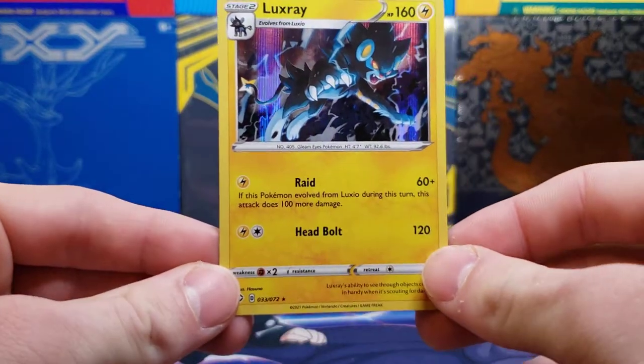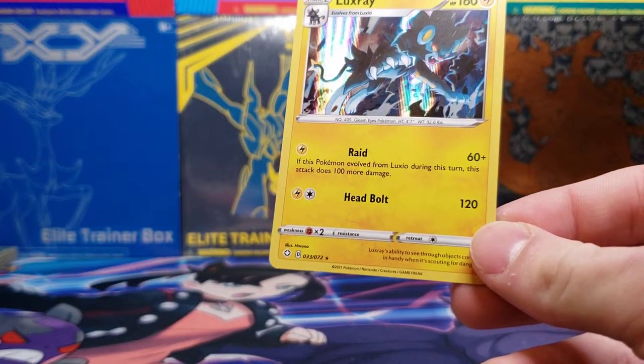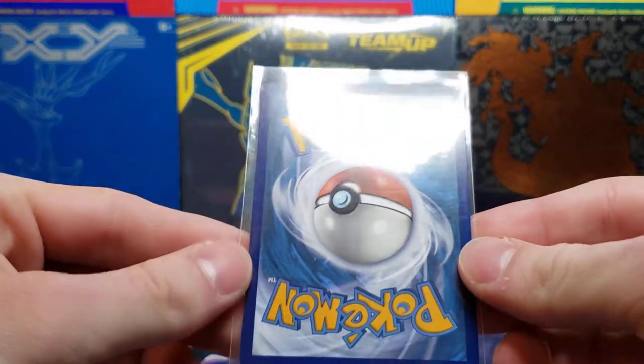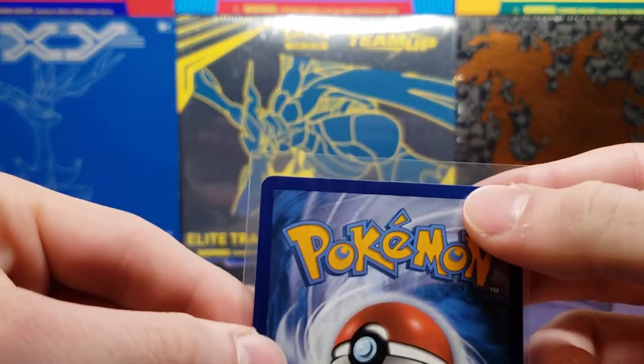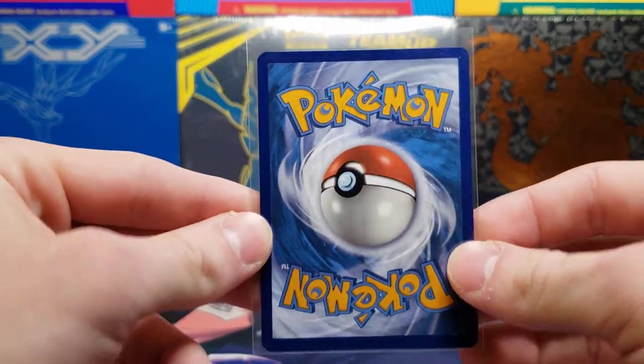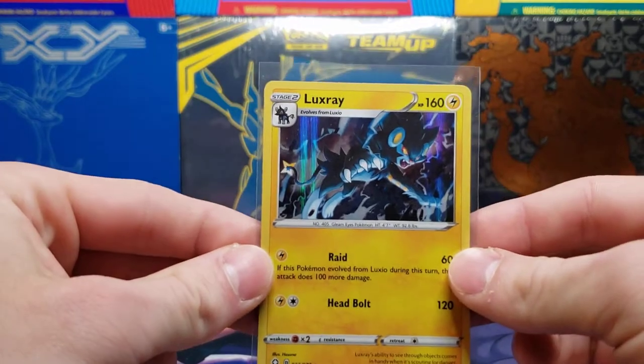I'm going to put this Luxray in a penny sleeve. Luxray, of course, is my favorite Pokémon of all time. You can see there's a little bit of whitening along the top — not sure if that comes out in the video. Shining Fates has had issues with printing quality because of the demand.